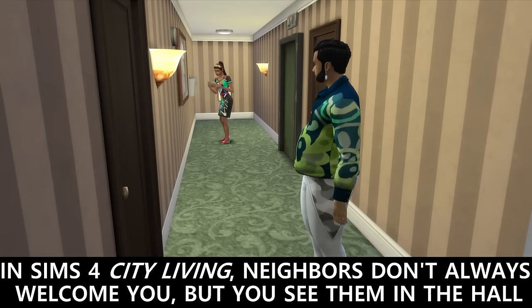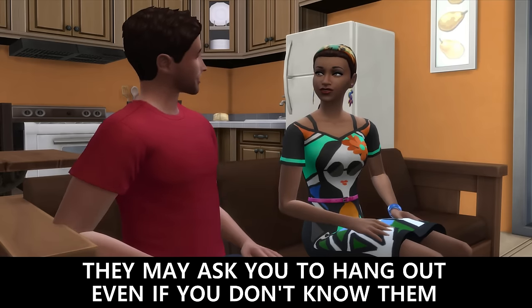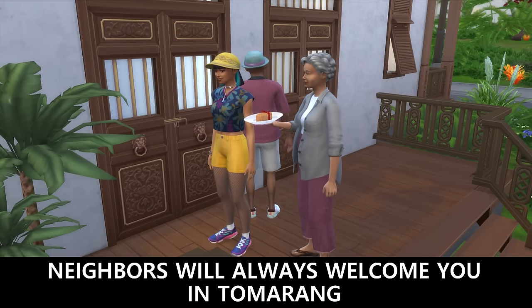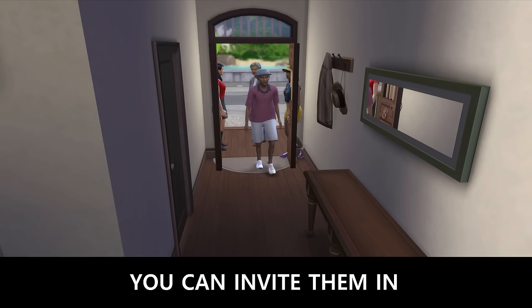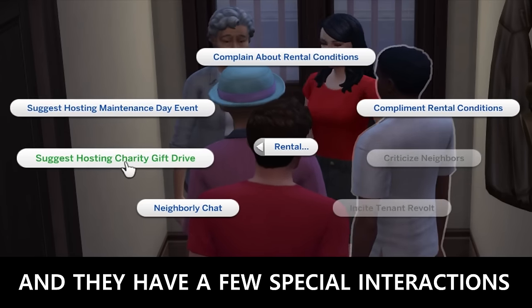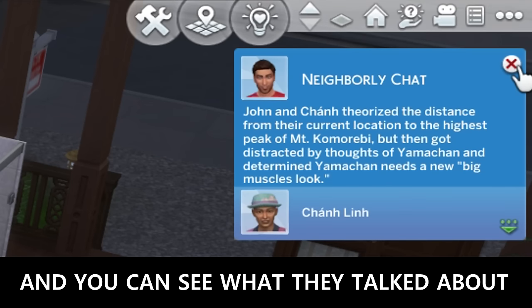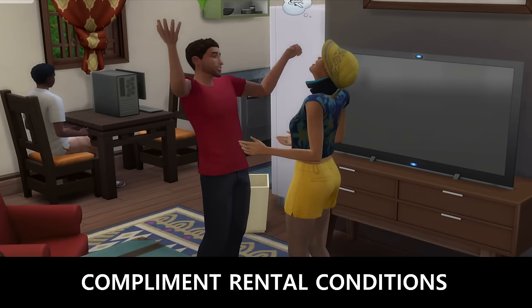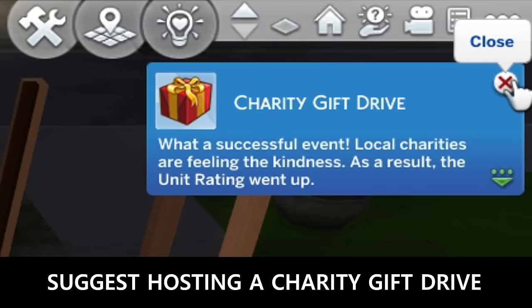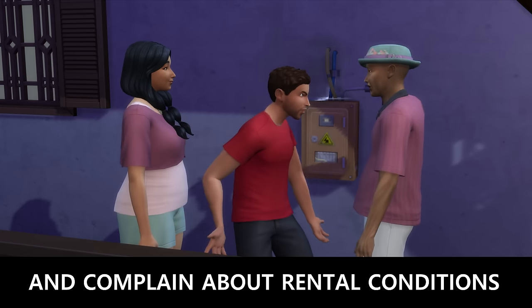In Sims 4 City Living, neighbors don't always welcome you but you see them in the hall. They may ask you to hang out even if you don't know them, and may even invite themselves in when you have cooked food. Neighbors will always welcome you in Tomarang. You can invite them in and they have a few special interactions: they can have a neighborly chat, and you can see what they talked about. They can compliment the rental conditions, suggest hosting a charity gift drive, suggest hosting a maintenance day — these give happy moodlets — and complain about rental conditions.